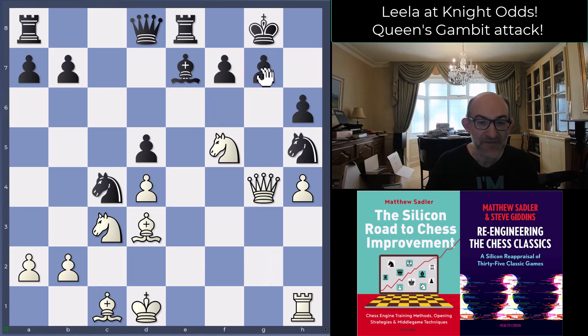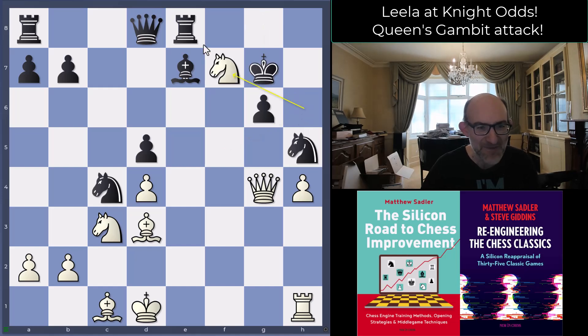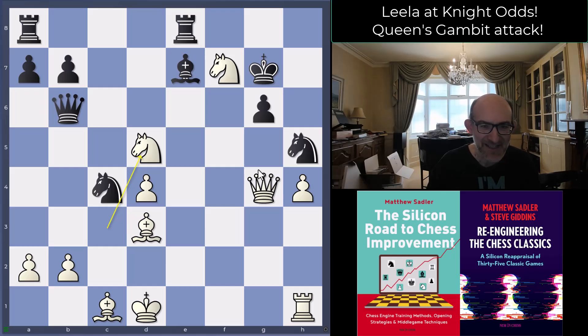Queen g2 threatening mate on g7, knight h5, queen g4 — plus 6 now — because there's simply no way to keep the kingside safe. Leela's king d1 move has been great: the king safe off the e-file, can easily come to c2 or b1 if it needs to, and meanwhile it's the black king that looks unsafe. g6 was tried by black for want of anything else: knight h6, king g7, knight f7 — boom, hitting the king — and we've got bishop g6, queen g6, whatever we want.